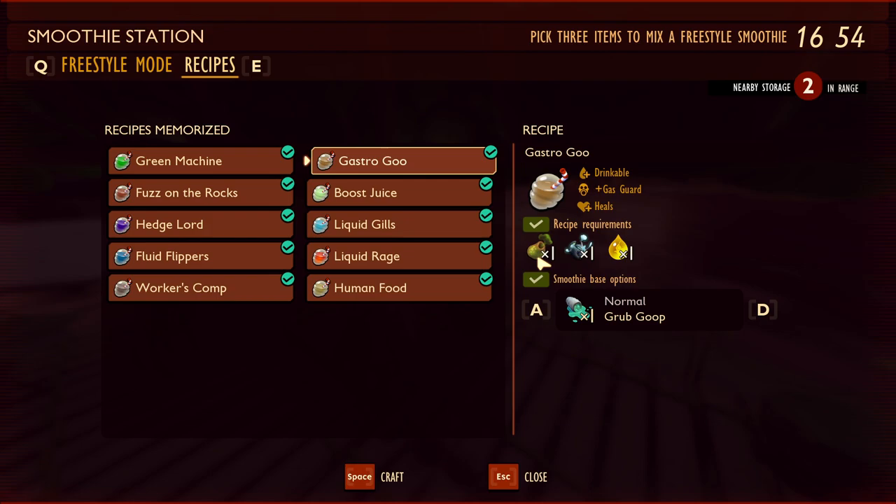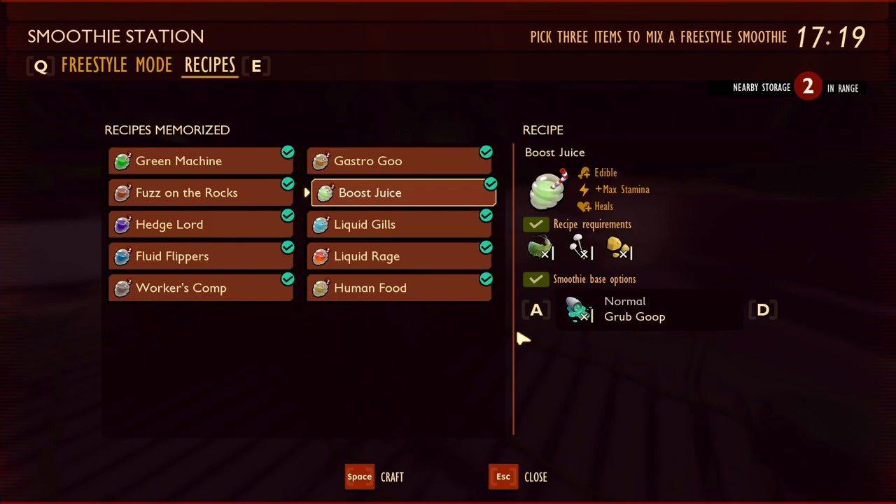Next is Gastro Agu, unlocked by analyzing a stink bug gas sack. The recipe requires one stink bug gas sack, one fungal growth, and one aphid honeydew. Fungal growth comes from infected weevils or infected mites, best found in the haze area — use a bow to kill them so they don't explode and fail to drop parts. It's drinkable, replenishes 10% thirst, gives you gas guard, and heals. Best used when fighting stink bugs or exploring the haze.